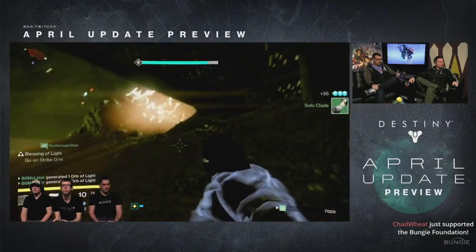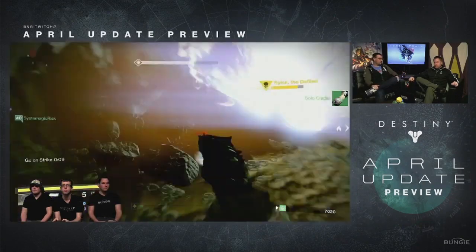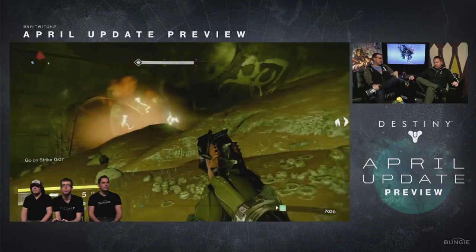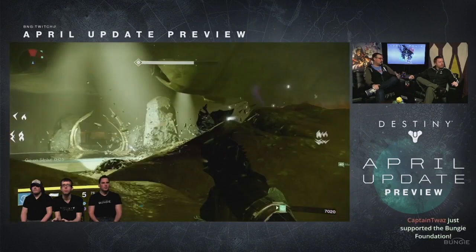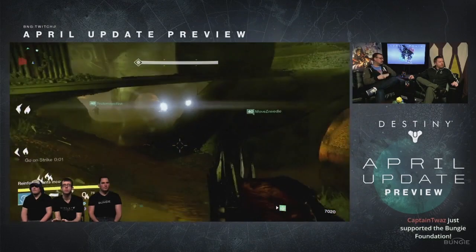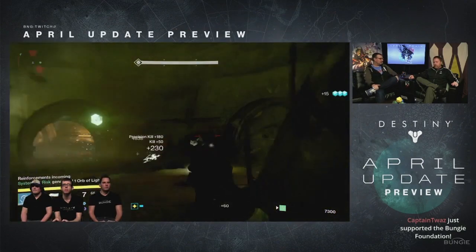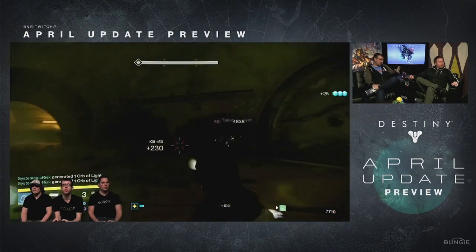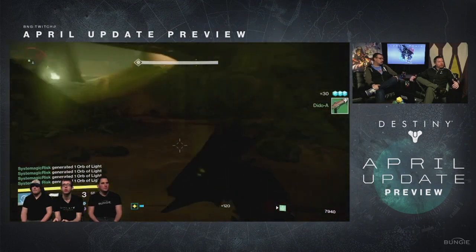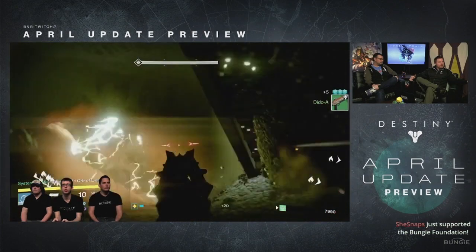Starting off with PVE, we have Challenge of the Elders. This is the new PVE game mode coming in the April update and it's pretty much a challenge version of Prison of Elders. In order to acquire your 335 gear, you need to acquire the Elder Sigil from Variks and complete the requirements on it. Once you turn it in and meet those requirements, Variks will have rewards for you that can grant weapons or armor up to 335.